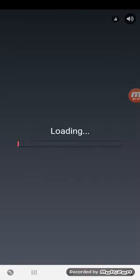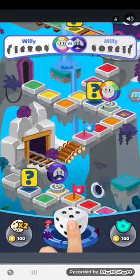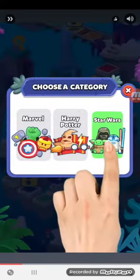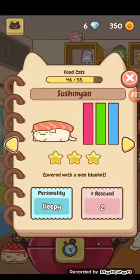So if we go to our cat collection here — oh, there's an ad, sorry for that guys. We first have this one called Sushion, or Sushin-yan, or whatever. Yeah, these are really weird names.